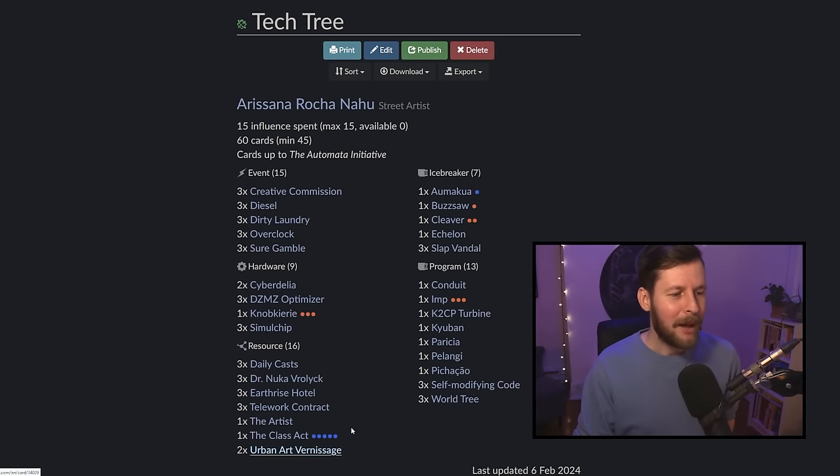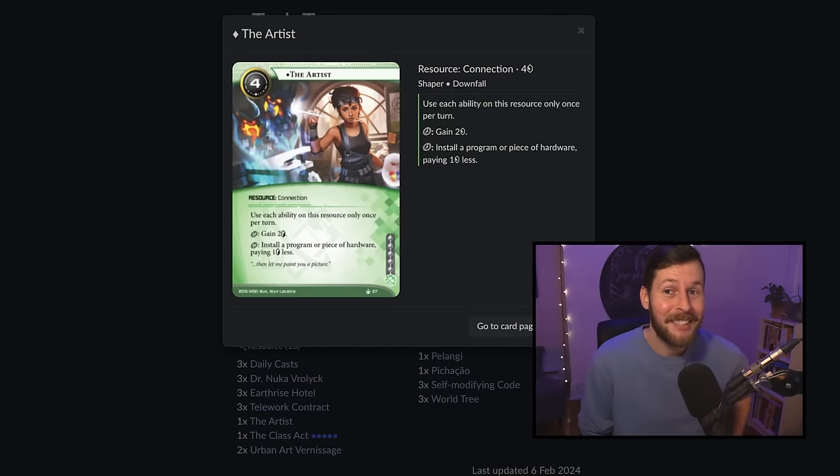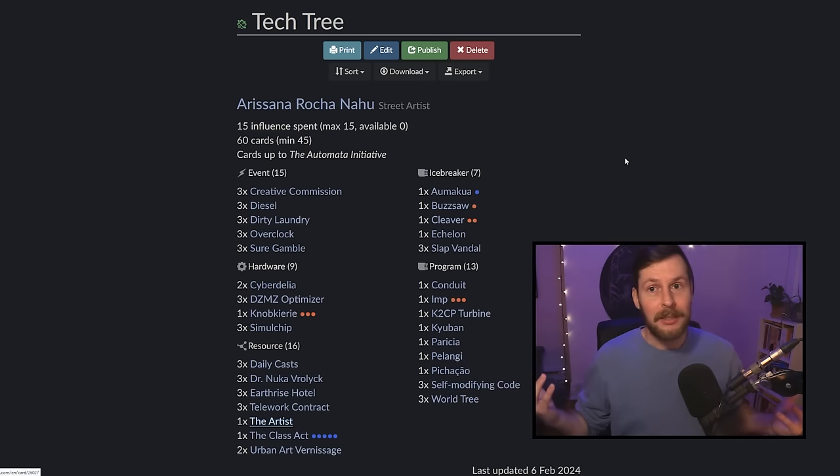The other card that caps off one of the value chains is the Artist. Honestly, I haven't played this card before — it's not a very good card. Four credits for this install is way too much, but installing it from your deck for one credit is fine. Its abilities are okay — we have a lot of things to install from hand anyway. The bottom action eventually won't be great because we're going to be installing things for free with DZMZ and Urban Art Vernissage, but it's nice to get a card out at the end once you've gone through most of your resources. You click for two credits every once in a while, install a card — just some long-lasting value.